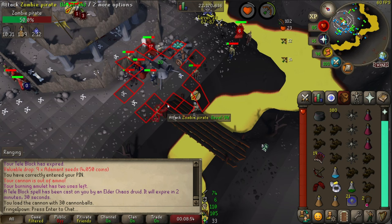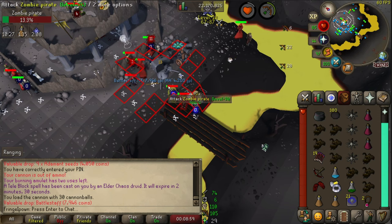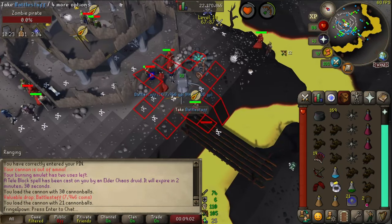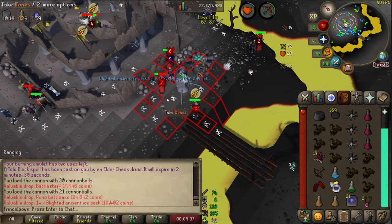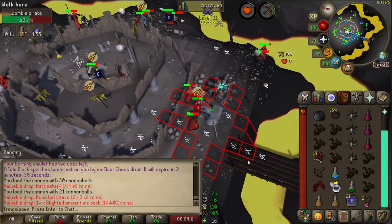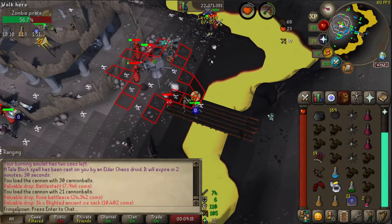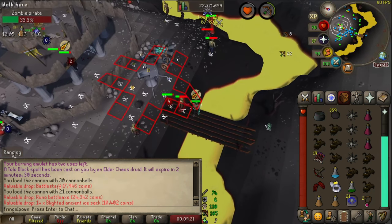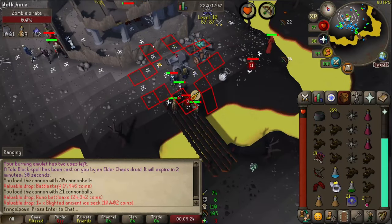You're going to want to take a cannon out here. I haven't done any experimenting to see which spot is best, but I like to hang around the southern area of the chaos temple. I take 400 cannonballs out as well as three blighted super restores, and this seems to last just about the perfect amount of time. I'm doing this on my pure so I have one defense, so these pirates are actually hitting me harder than they would on a higher defense account, meaning running this on a mid-game account may very well be a good strategy.